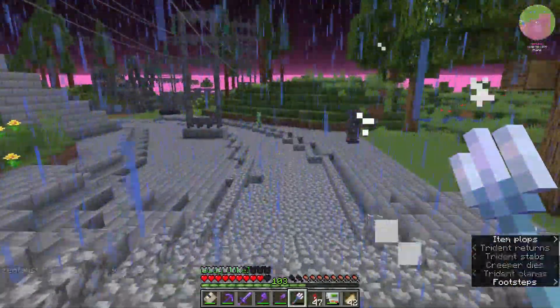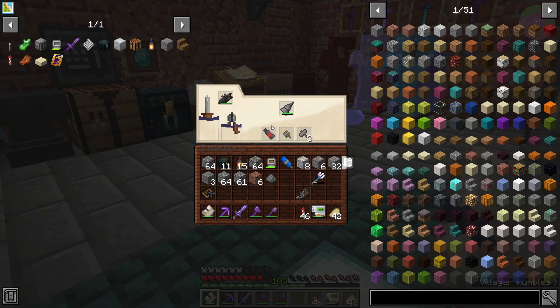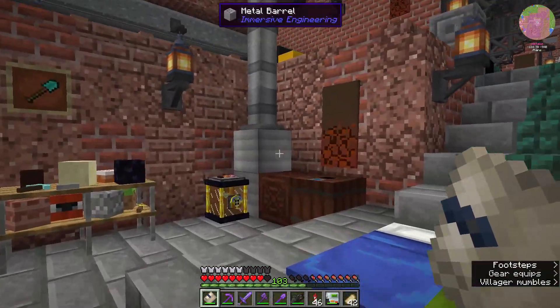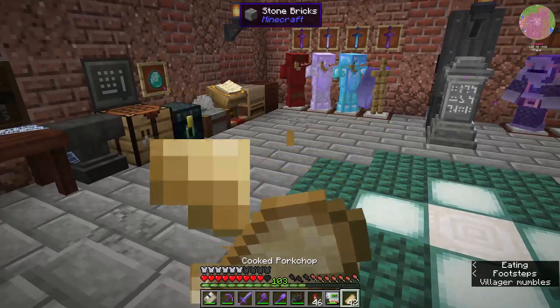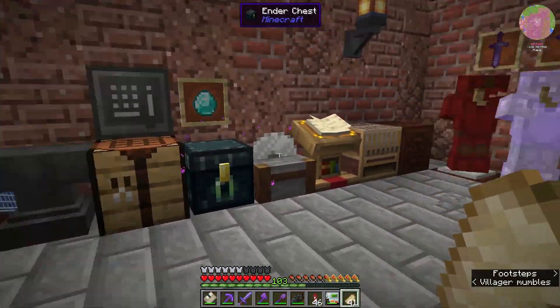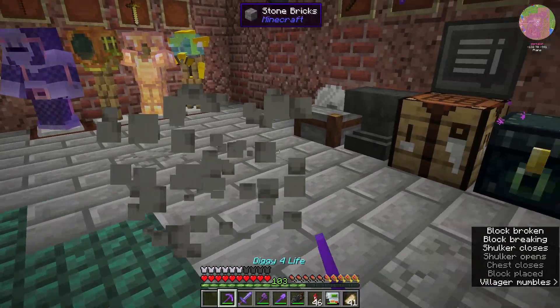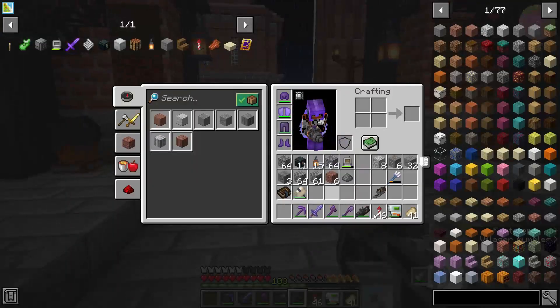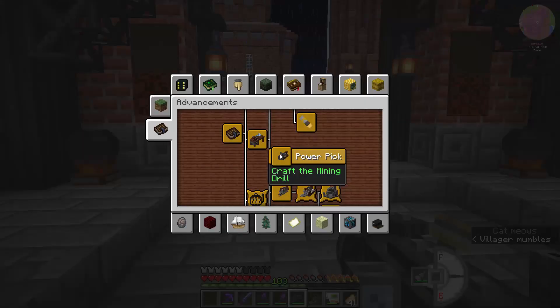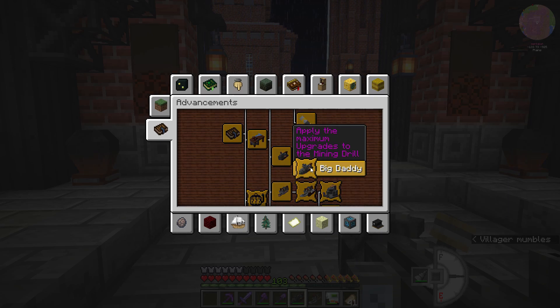We could change out some stuff to allow us to mine underwater, but we've just got the large tank which allows us to fit more biodiesel in it, which I think is the better option. If I really need to do some underwater mining we can swap that in - I'll put it in the immersive engineering chest. That is the mining drill and the buzz saw fully decked out. 'Rip and Tear' is the advancement for applying the maximum upgrades to the buzz saw, and 'Big Daddy' for the mining drill.